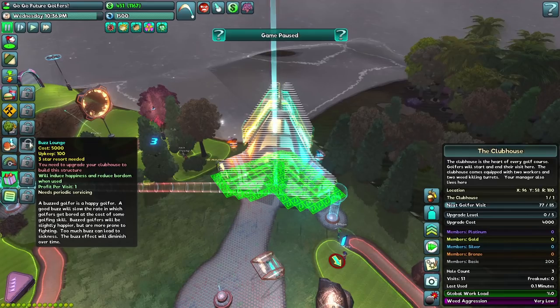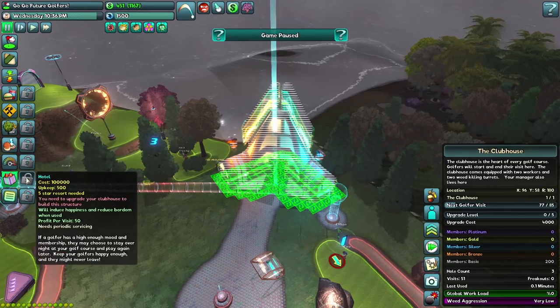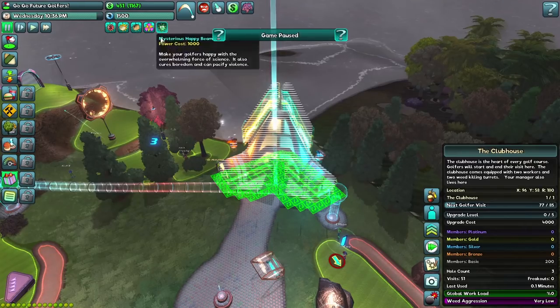Then we get buzz lounges, a fancy lounge for them, a restaurant, a hotel, and then an orbital power relay — which is very exciting. It automatically casts your orbital abilities without needing your input, which is a bit curious. So it just suddenly starts doing your orbital power things. So what we want to do is get this upgraded — that's what I want to do first. But we also need to buy some more land and keep an eye on the weeds.